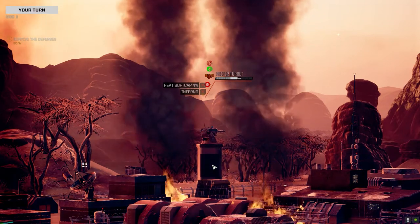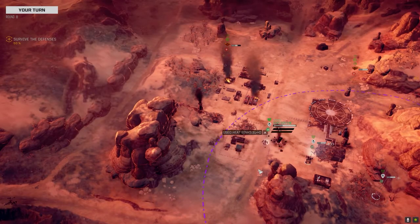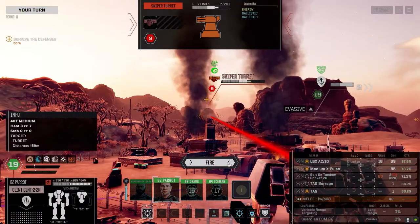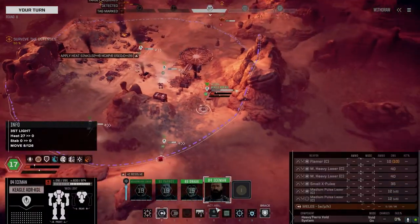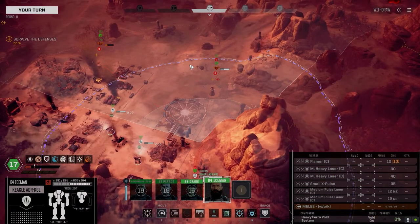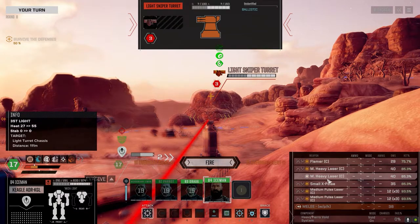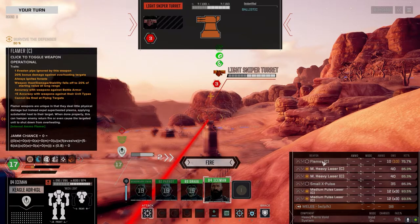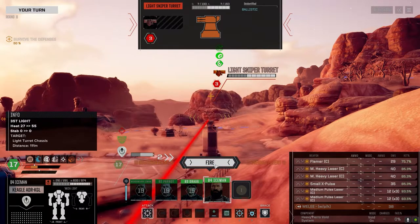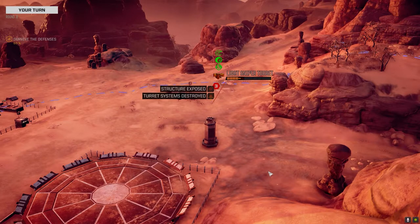Nice - two hits. We can just push right in now, keep pushing in. We'll probably overheat a fair bit here. Flamers aren't going to save us much. This is 36 damage. I'm okay with taking the heat this turn - we've got a good chance to destroy everything at this point.